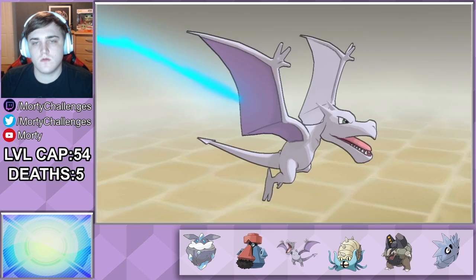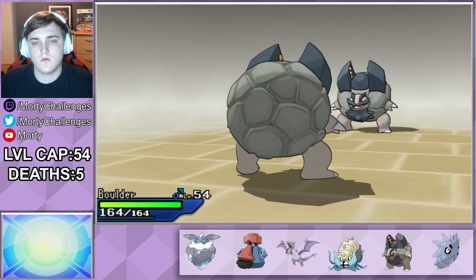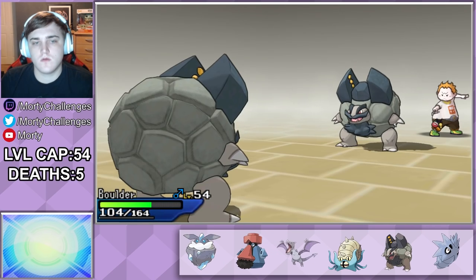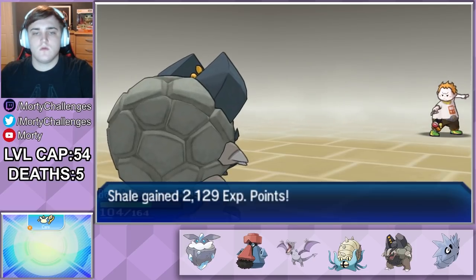Then he sends out his Golem. This thing is actually pretty speedy so I know I'm not going to get a hit off before it hits me. Thankfully I brought my own Golem and it knows Bulldoze, so it only needs to use it two times and their Golem is gone.